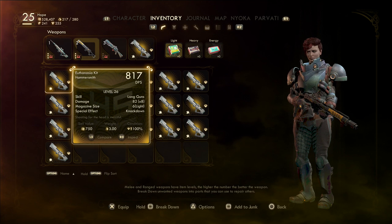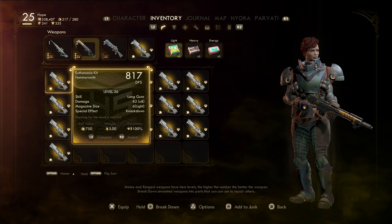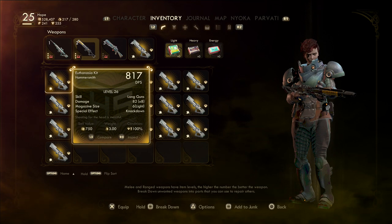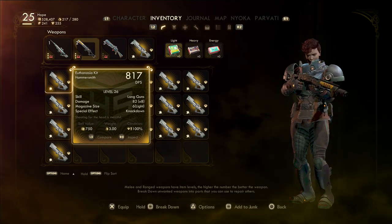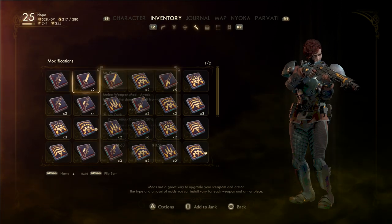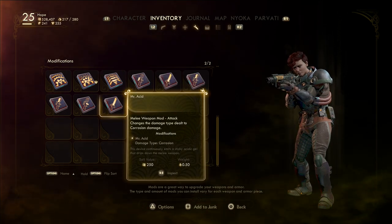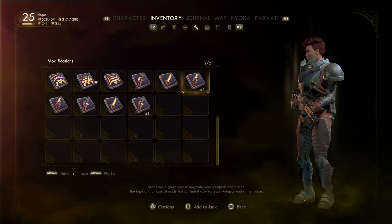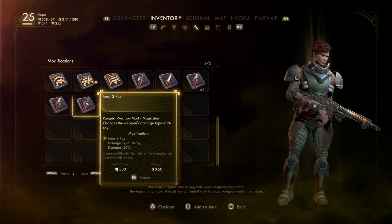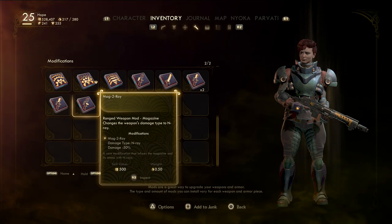I want to talk about ways to take advantage of this early on. When you start the game, most items aren't worth a lot of money — that's a problem. But if you can get your hands on some mods, they're actually worth a decent amount. Some mods are worth around 250, and some are worth 500, so those are probably your best early duplication targets for making money.